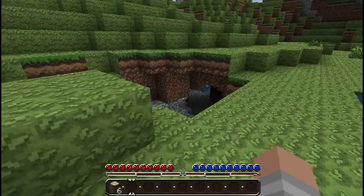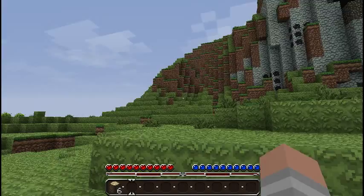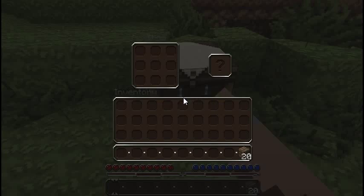I think I might start up with the classic stuff, you know. Just get some oak wood planks, get that crafting bench. Boom. Okay, now let's plant some stuff around here.